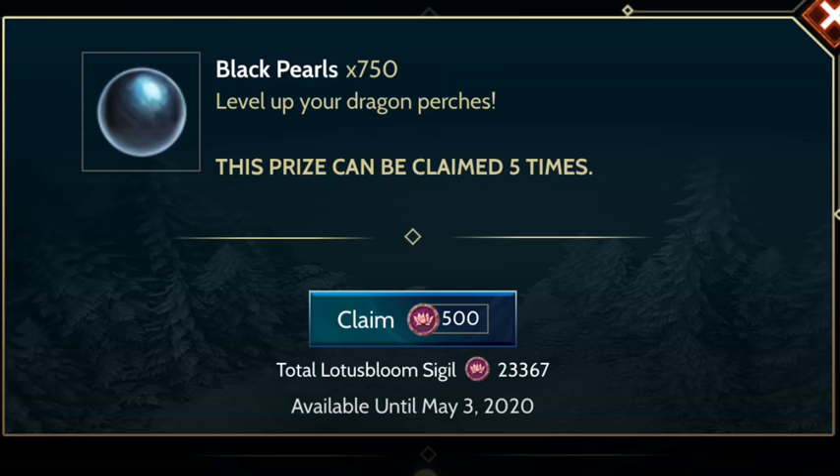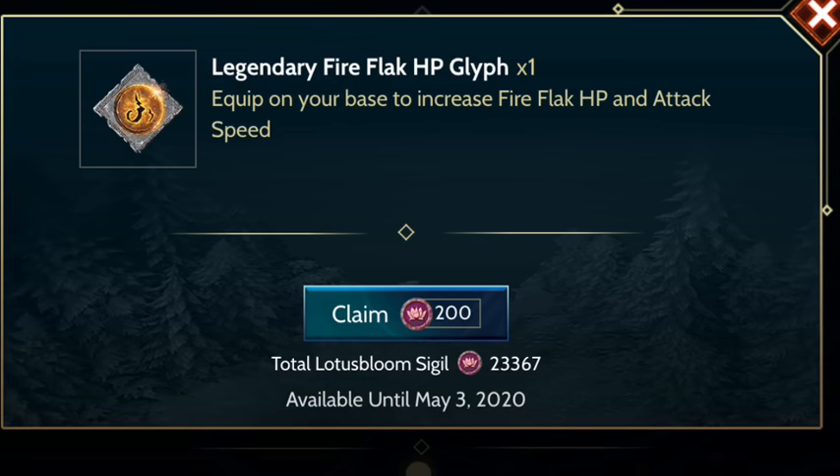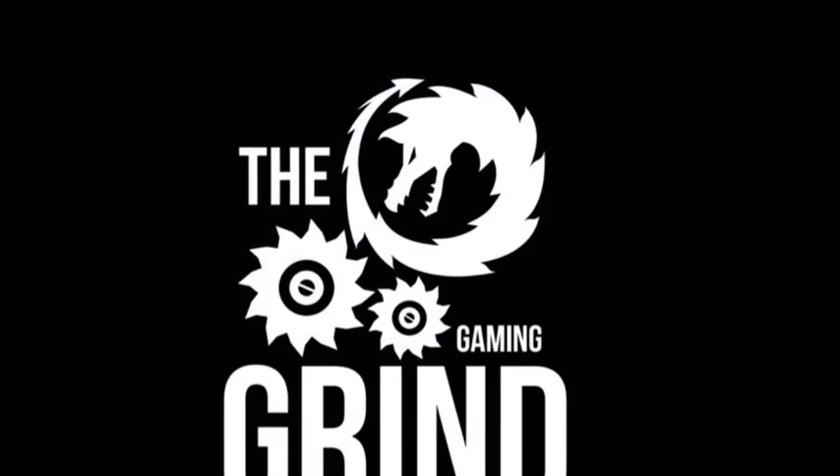Next are the energy packs, which are reasonably priced if you need them and have the sigils at hand, but otherwise — like for me — I'm not going to get them. The legendary fire flack HP glyph is a good glyph if you do not have one. If you need one for your base, it's a very reasonable price, so definitely worth grabbing if it will benefit your base. For me, I don't need it because I already have the glyphs I need.